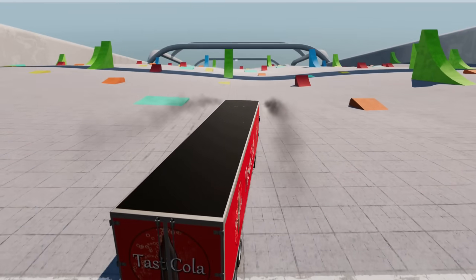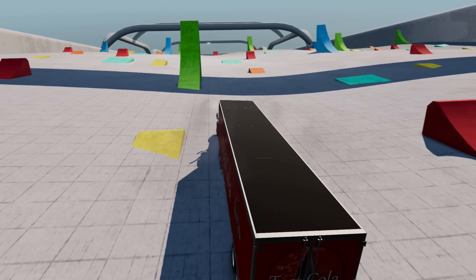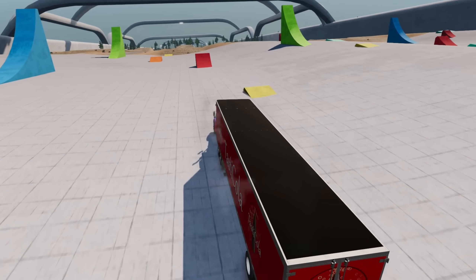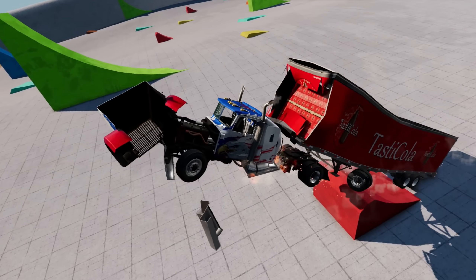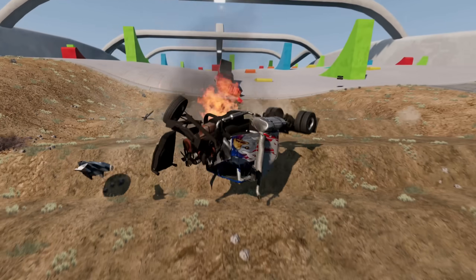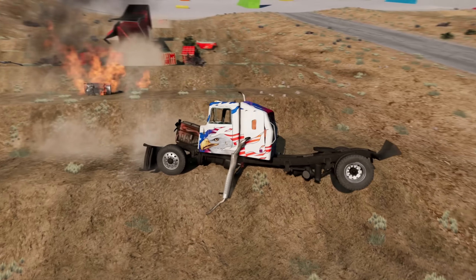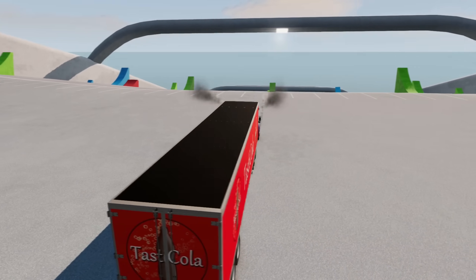Brakes not working — and another run ending at the pond. You know what, I'm gonna let my intrusive thoughts win — we're just going to send it off this red ramp at full speed just to see what happens. Oh, look at all the cola! And down we go. Not a very viable option if you're actually trying to make it to the bottom, but hey, it looked cool — that's all that matters. Alright, one more shot — this is the one.